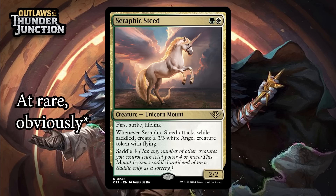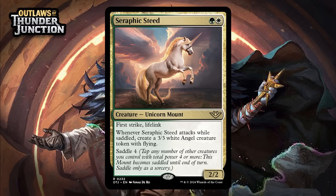Next up, it's Seraphic Steed, which for a green and a white is a 2/2 unicorn mount at uncommon. It's got first strike and lifelink, and when it attacks while saddled, you create a 3/3 white angel creature token with flying. It has saddle 4. A 2-mana 2/2 with first strike and lifelink is a great creature pretty much all game long. While saddling this isn't the easiest thing ever, getting a 3/3 flyer for doing it is well worth it — giving this a B+.